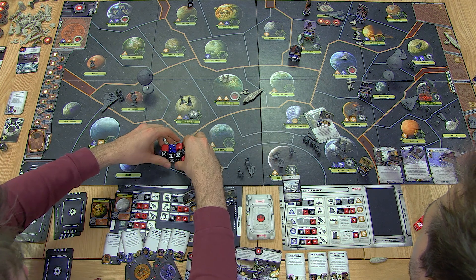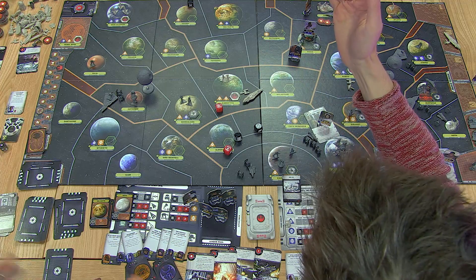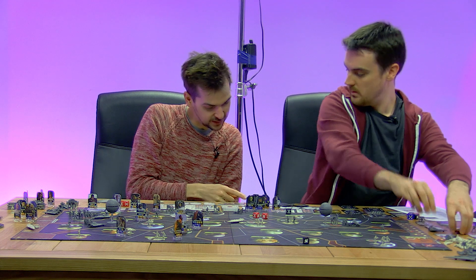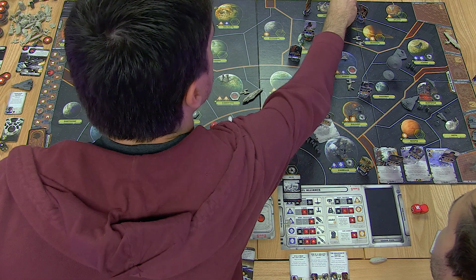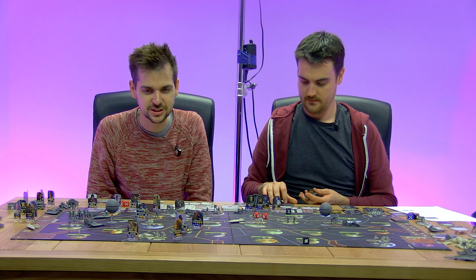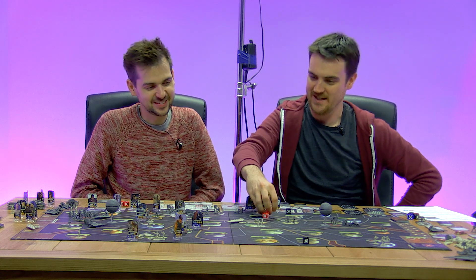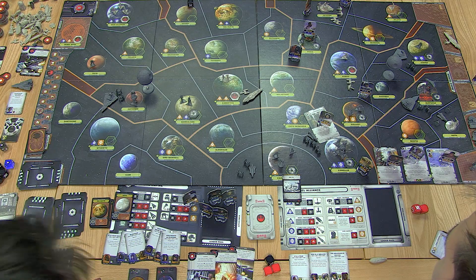Now we just need to finish off the Star Destroyer — it's got one hit left. Super overkill — it's dead. It does get to shoot back a little but fluffs it. That is a Star Destroyer down. Rebel Assault completed — we get a victory point! We move our fleet up to Tatooine. Even with Darth Vader directing the fleet it was a weak Imperial force, and the entire Rebel fleet ganged up on it, losing its transport capabilities in the process. You cannot argue with victory points.